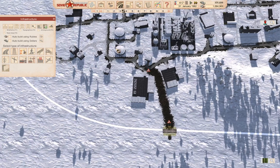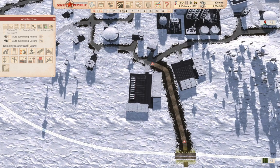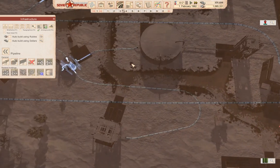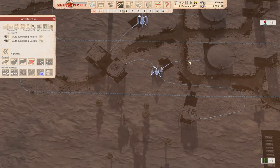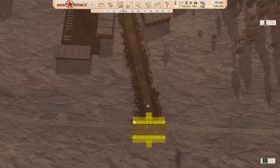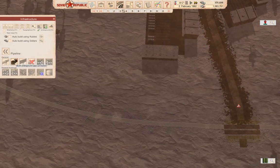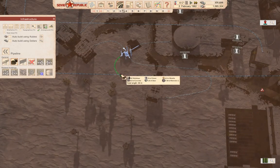Do we have a pumping station here? We have a pumping station coming out of it. So we can bring the pipe just around and into here. We'll build an underground pipe and it can come out of here.